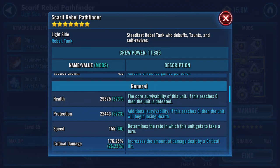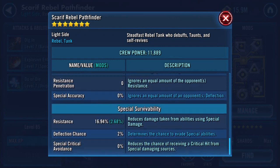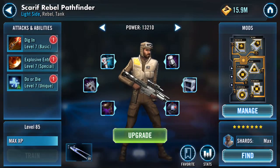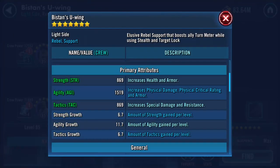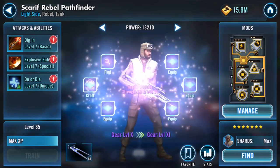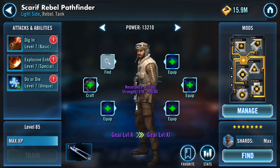Here are his stats: 29,000 health — wow — 22,000 protection, 155 on his speed. I'm not really looking at the other figures but they're there. And ship-wise, 137 — we've increased on speed already — and that's upgrading it.